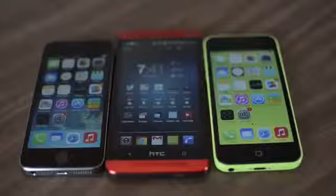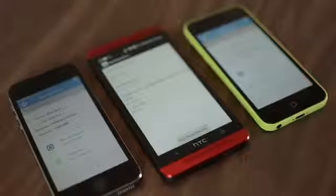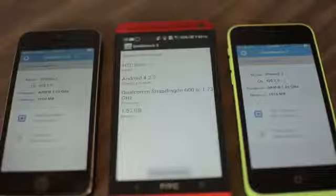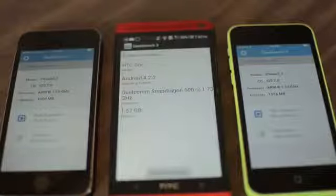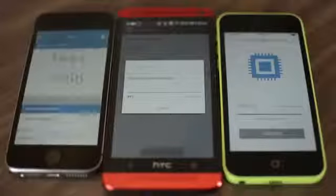Now let's move on to the Geekbench 3 benchmark test. The iPhone 5s has the Apple A7 1.3GHz dual-core 64-bit processor with 1GB of RAM. The HTC One has the Qualcomm Snapdragon 600 1.7GHz processor with 1.5GB of RAM. While the iPhone 5c has some lower specs — the Apple A6 dual-core processor with 1GB of RAM, similar to the iPhone 5s.